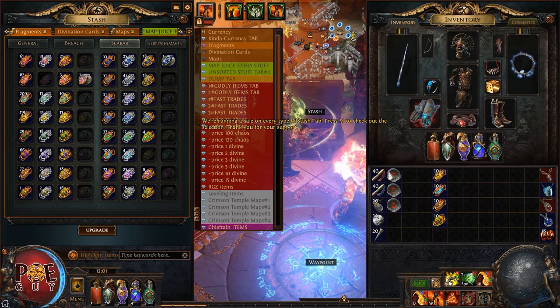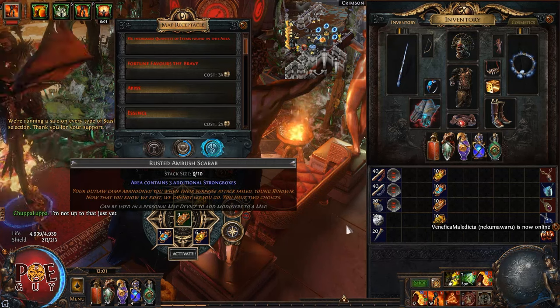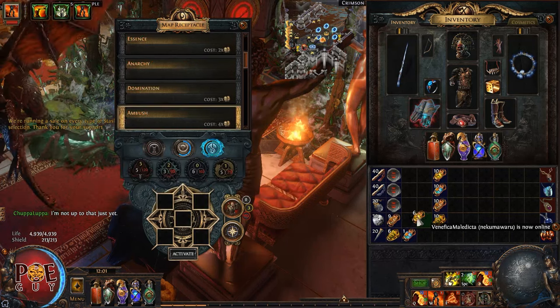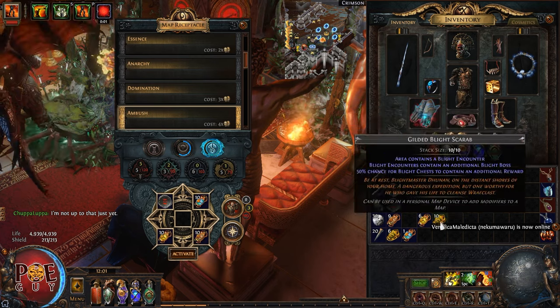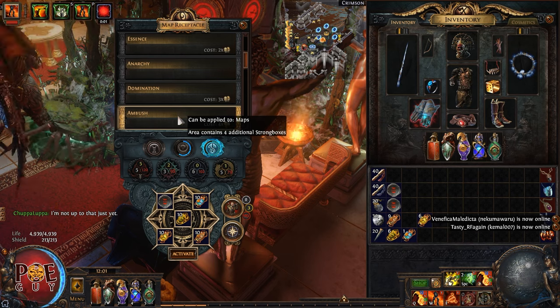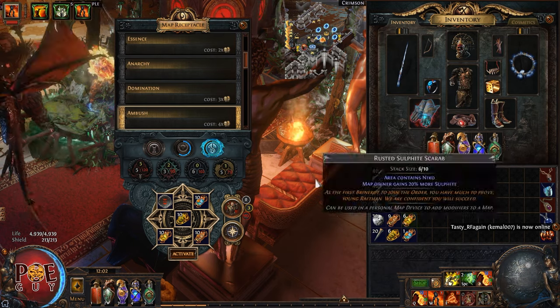So you buy these scarabs, you put a map, make sure you don't have shit modifiers and your build can handle it. Then you put the map here, put your scarabs, and put the Ambush which says area contains 4 additional strongboxes — so you get 4 additional strongboxes for just 4 Chaos Orbs. Boys, this is nice profit.